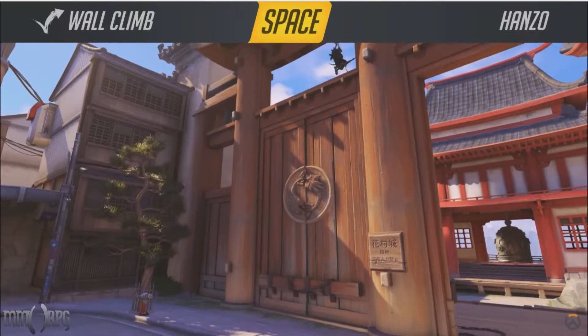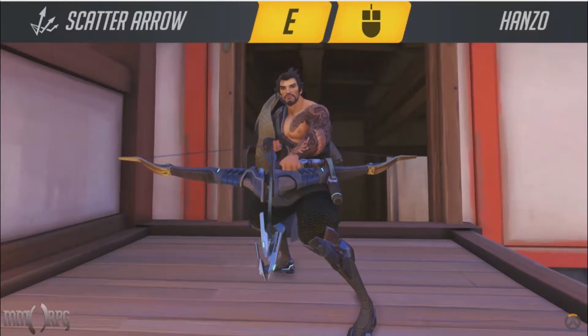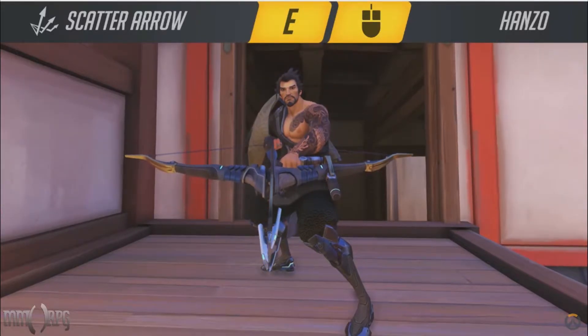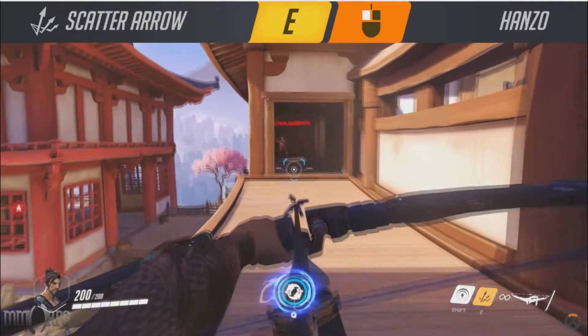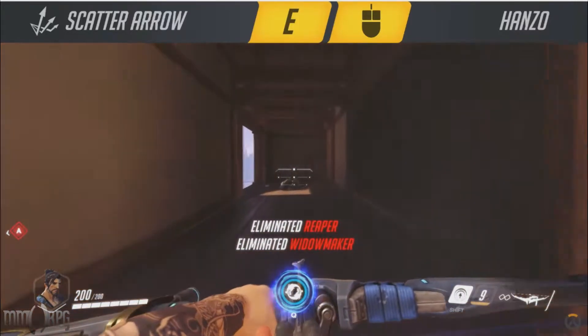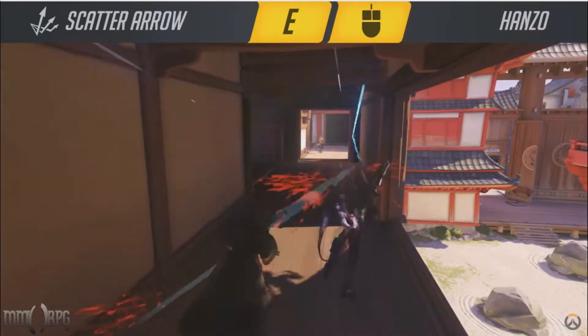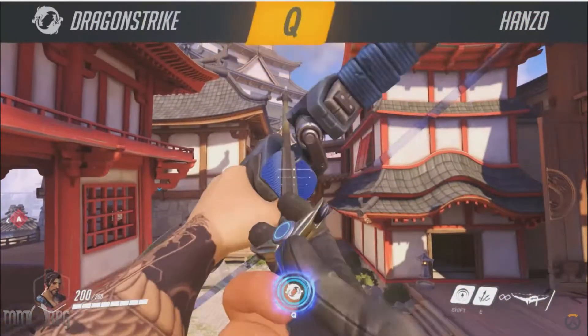Another aspect of Hanzo that will require a good deal of practice is the use of his Scatter Shot ability. Scatter Shot allows Hanzo to fire an arrow that fragments and ricochets off of surfaces. It won't fragment if you hit a target directly, so you'll always want to aim for a surface of some sort. Scatter Shot has the highest damage potential in small rooms or tight quarters, so be on the lookout for opportunities in these areas.